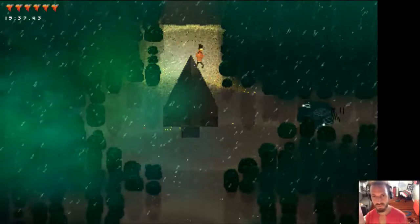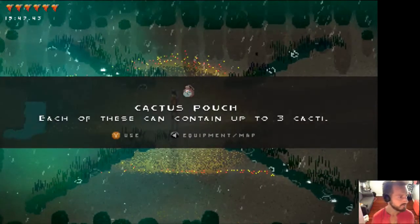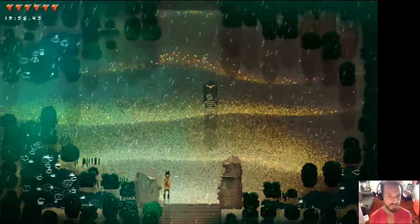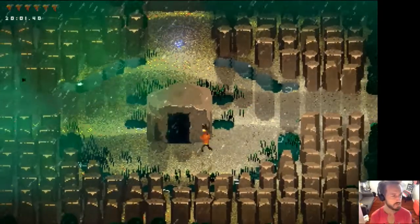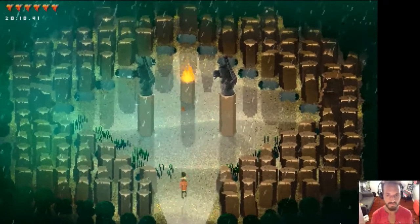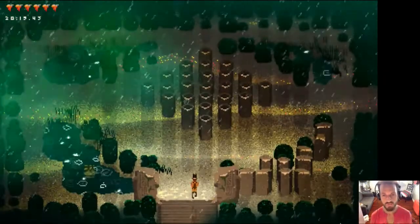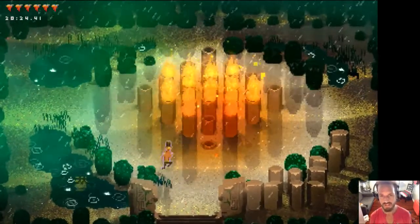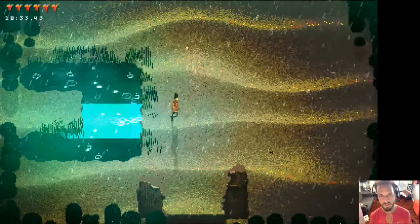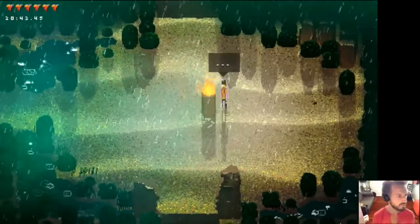Another really important thing for speedrunning Songbringer — at least that I've found — is that you've got to have as many cactus pouches as possible. Cactus pouches are super important because you're basically going to be eating cactuses all the time fighting the final boss. He's going to wear away at you like crazy. Having all those cactuses helps you refill. In this speedrun there's only time to get one flask, and that's another way you can refill your courage.